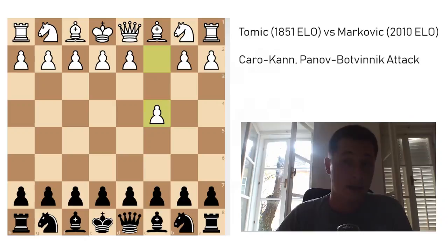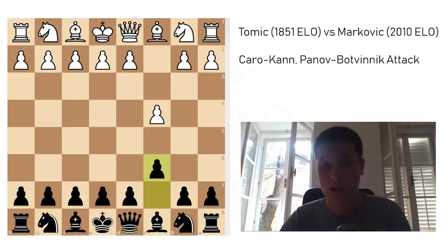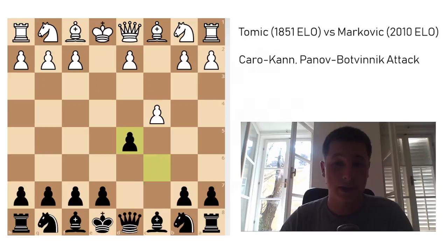He played e4, which is the accelerated Panov, and after d5, exd5, cxd5, he played d4 instead of taking — this is now the Panov-Botvinnik attack, the most aggressive way for white to play against the Caro-Kann. Unfortunately for my opponent, I knew my theory in this line because I was forced to learn it, because if you don't, you just lose.